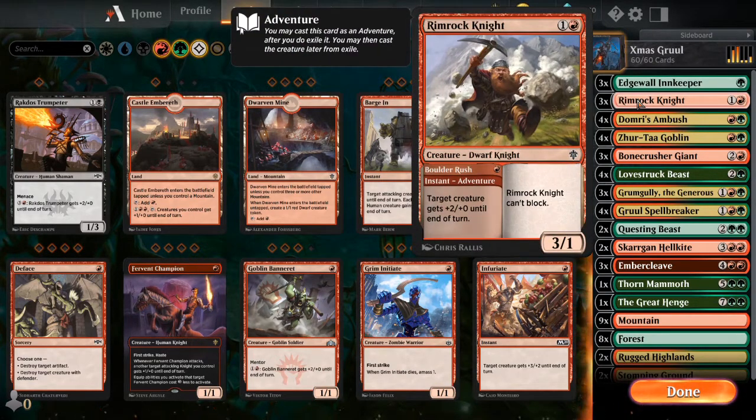Up next is going to be the Rimrock Knight. The instant that gives you plus 2, plus 0 is obviously very nice in aggro decks. I'm actually not a huge fan of a 3-1 for 2 mana, and the blocking part - I'm not going to use it for blocking. But there are so many people running cheap creatures right now that this guy gets blocked out really easily. I'm not 100% sold on him, but he does draw us a card off the Innkeeper and he's relatively cheap for 3 damage, so I left him in there for now.